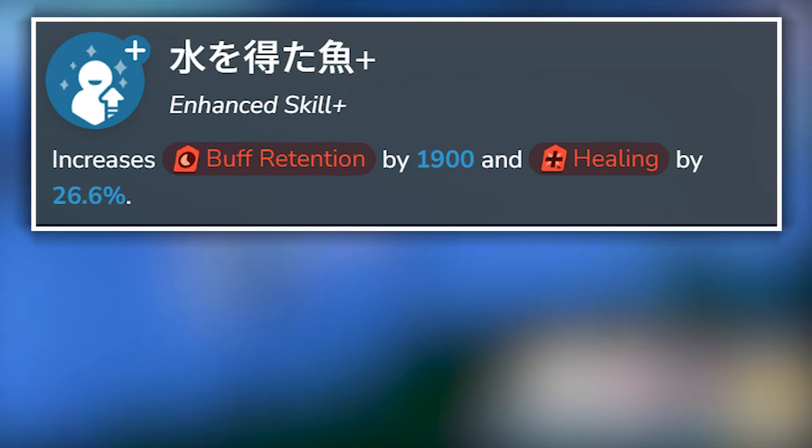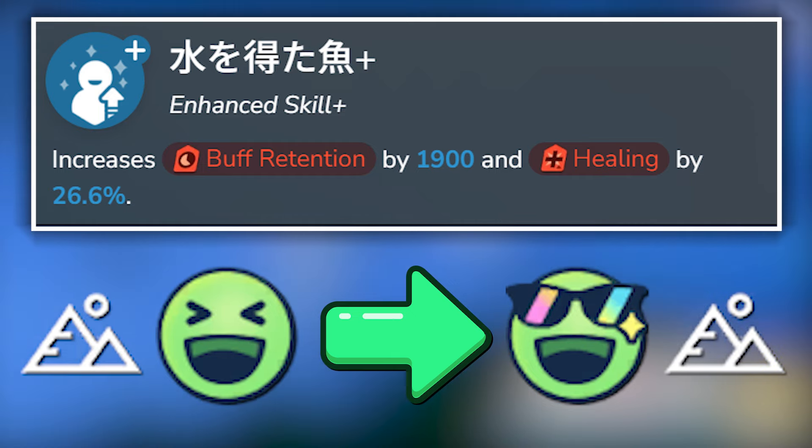Her enhanced skill increases her healing, and her sub-skill also boosts all allies' attack speed. At UE40, she receives additional buff retention stats on her enhanced skill plus, and at UE50, her field combat power upgrades from S to SS.